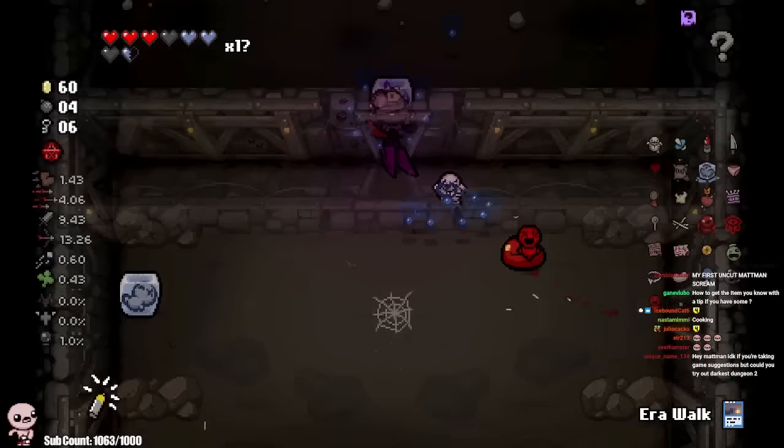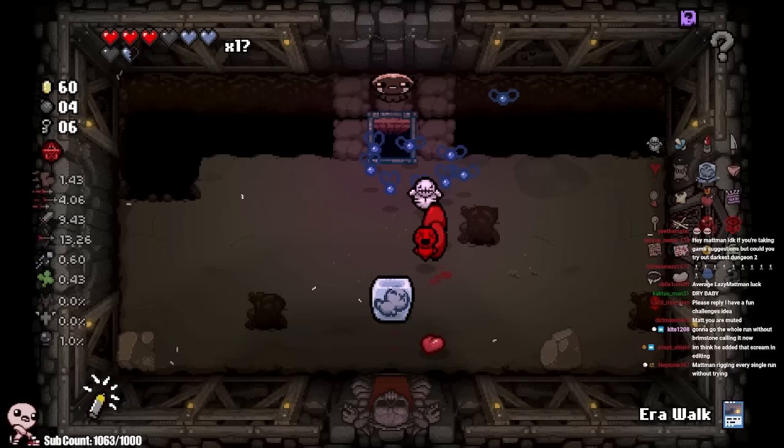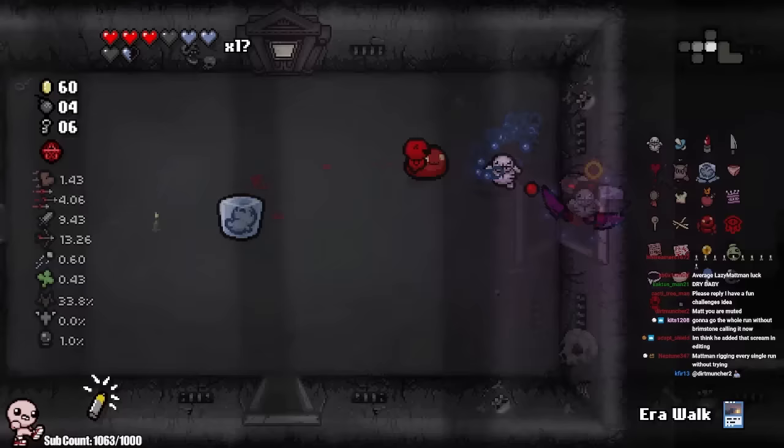I'm thinking of taking the left item because it's Dry Baby — I know it's a passive, it'll roll into more devil items, but the right could be so cool. It's conjoined as well. The other one was PhD — it would have been terrible, so this was the better play. I don't know where I'm going for secret rooms because I'm blind. I took that pill that kind of hurt my memory, so let's just go. Just playing the game, it's just giving me knife.